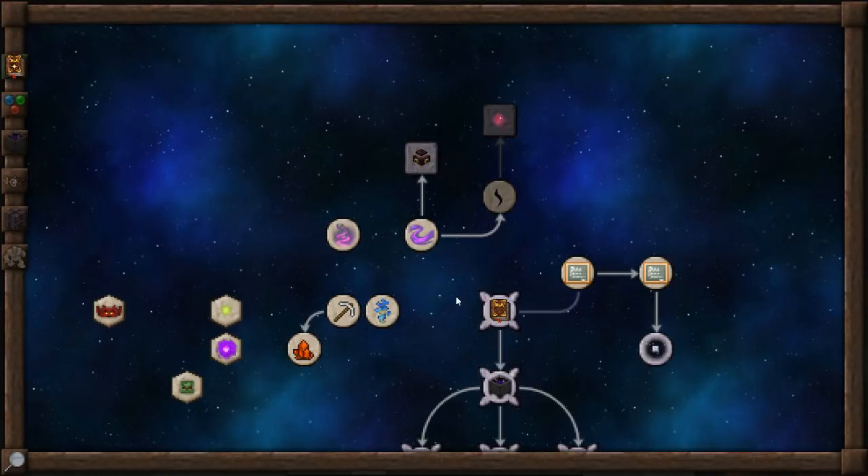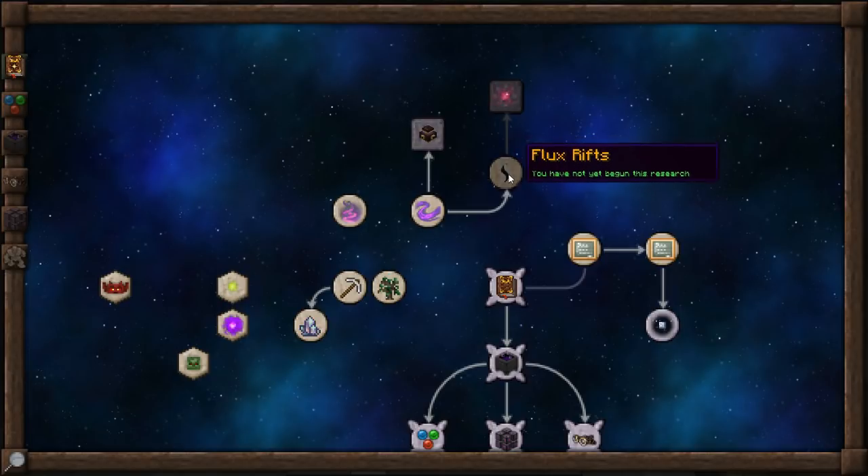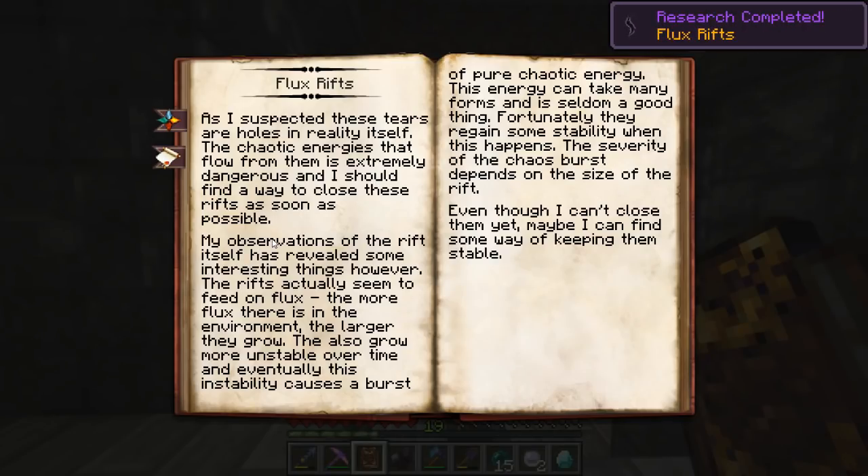We've got some new research in the Fundamentals tab, and the first one is flux rifts. As I suspected, these tears are holes in reality itself. The chaotic energies that flow from them are extremely dangerous, and I should find a way to close these rifts as soon as possible. The rifts actually seem to feed on flux — the more flux there is in the environment, the larger they grow. They also grow more unstable over time, and eventually this instability causes a burst of pure chaotic energy. Fortunately, they regain some stability when this happens. The severity of that chaos burst depends on the size of the rift. Maybe I can find some way of keeping them stable.